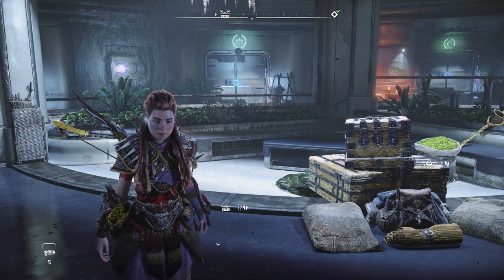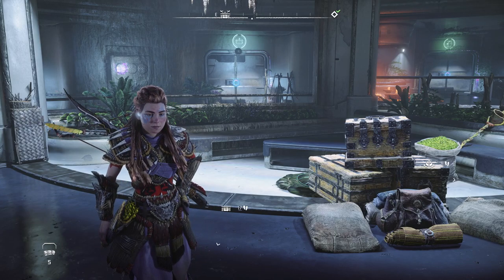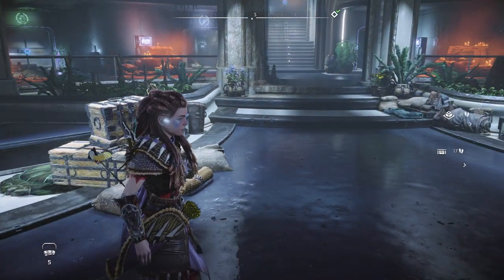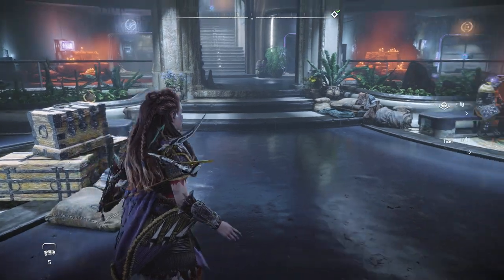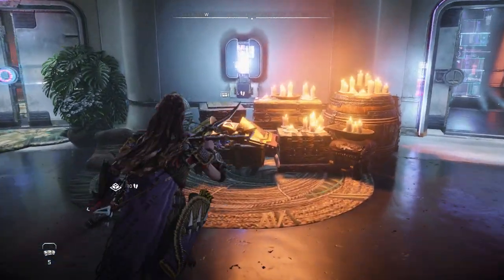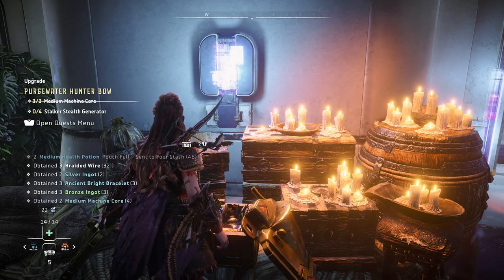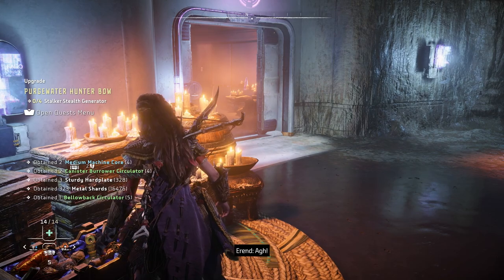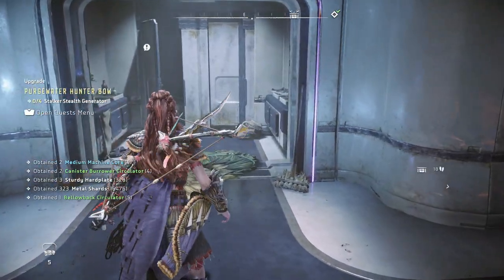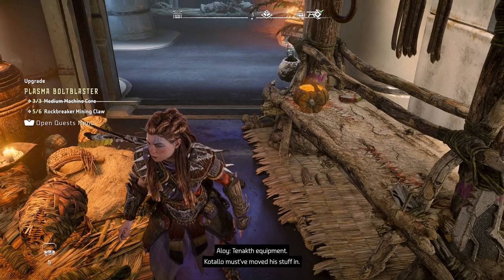Welcome back to Horizon Forbidden West. We're at our base and going to drop off Ether, but first I want to go downstairs and talk to Beta — if she even has anything new. Trying to remember where downstairs is. Okay, we got the machine coordinator. We need a stalker stealth trainer — that's going to be difficult. Who's over here? To unlock the equipment — Kotallo must have moved his stuff in.